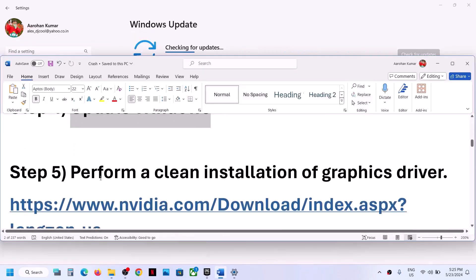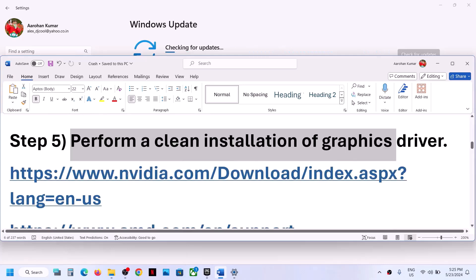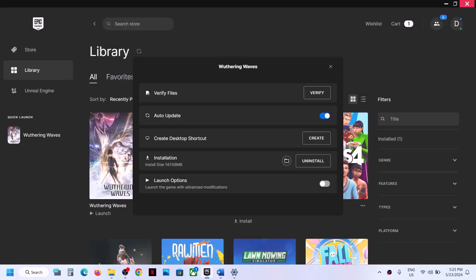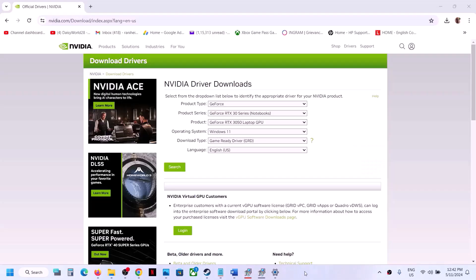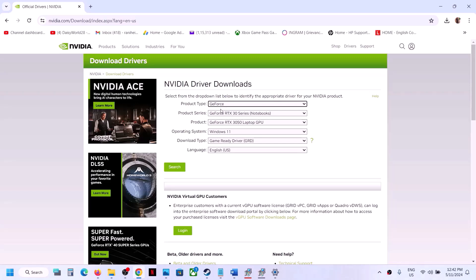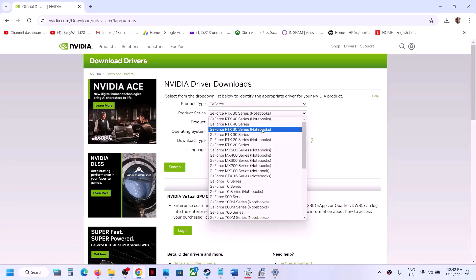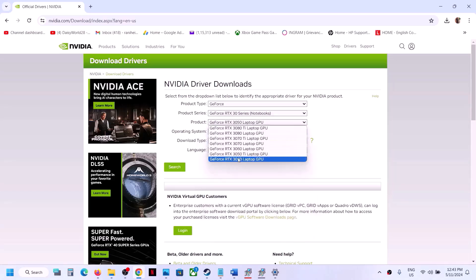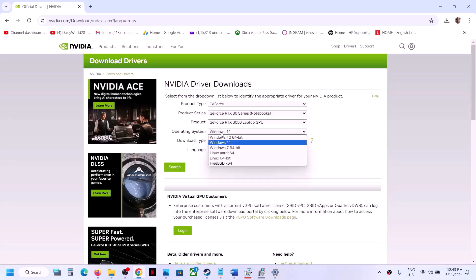The next step is to perform a clean installation of your graphics driver. If you have an NVIDIA card, go to the NVIDIA website; if you have an AMD card, go to the AMD website. On the NVIDIA website, select the right product type — for example, GeForce — then select the right series, graphic card, and operating system (Windows 10 or Windows 11). Select Game Ready Driver and click Search.